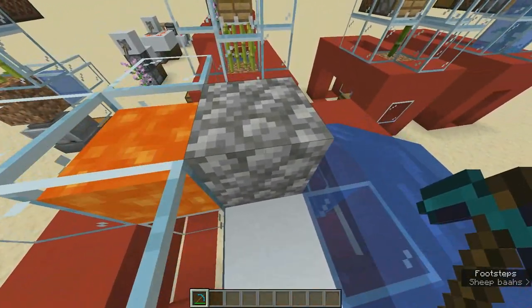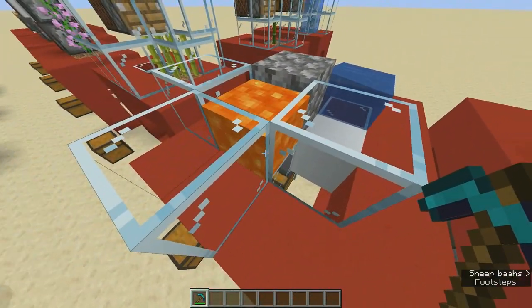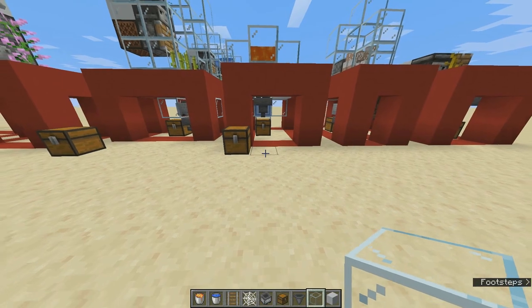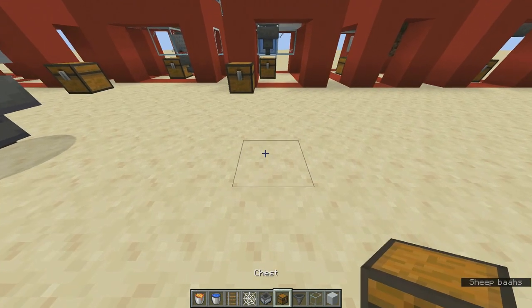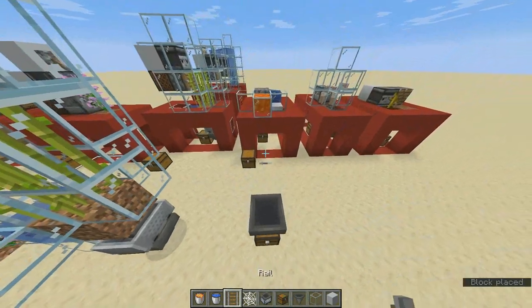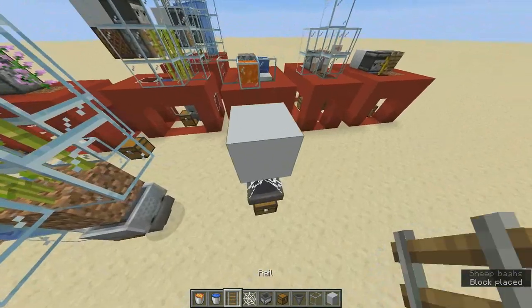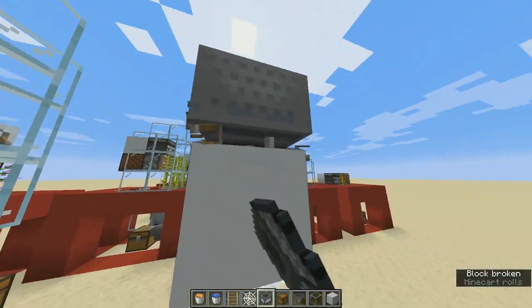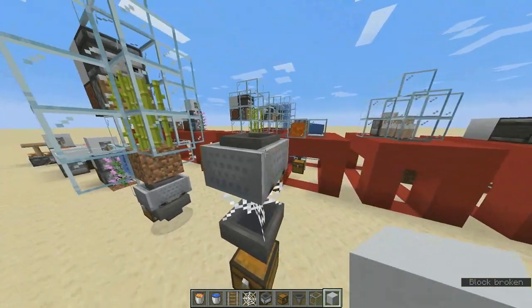This cobweb here is very important — without it you would break everything with your pickaxe. Cobweb takes about 20 to 25 seconds to break using any tools except shears and swords. To build this: put your chest, a hopper above the chest, a cobweb above the hopper, a temporary block, a rail, then a minecart hopper. Break the rail and the temporary block so the minecart gradually goes down.